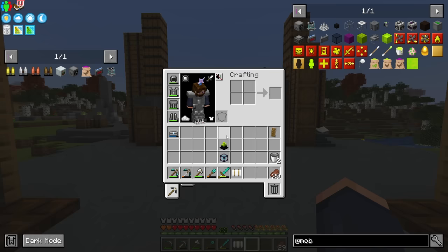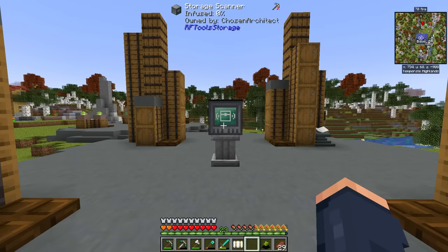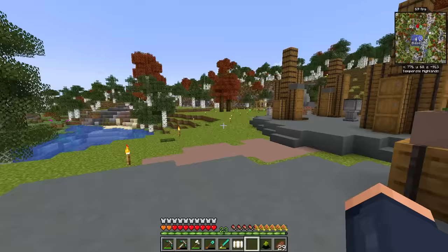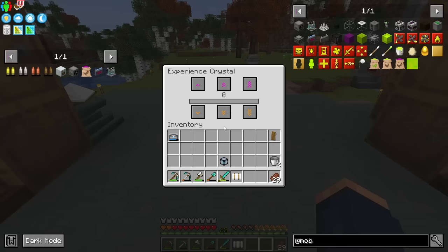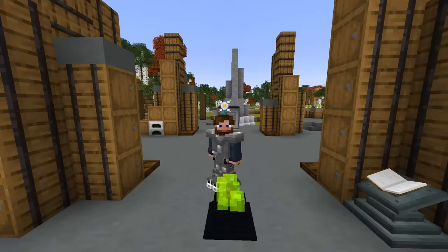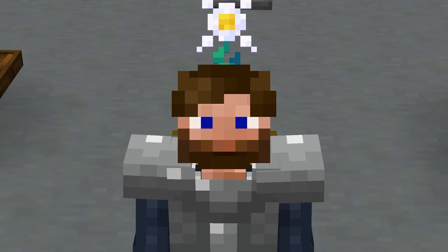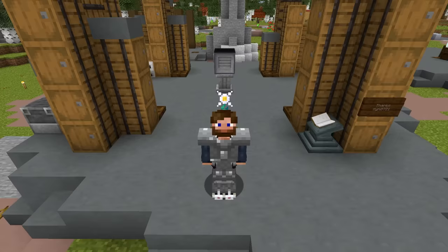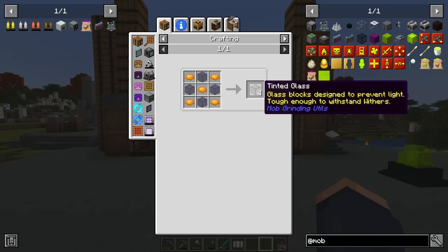The reason you normally need the nether is because the absorption hopper requires an Eye of Ender, and making the cursed earth and delightful dirt requires a bucket of essence. Normally you'd make an XP Singularity Drain, which requires Eyes of Ender. But in this pack, we can avoid that by using the Experience Crystal. You can get a bottle of enchanting very easily by getting a brewing stand — which you can find in villages — and leveling it up to master to get enchanting bottles.